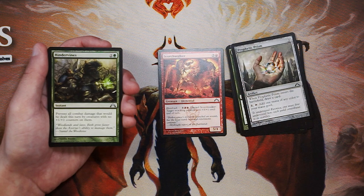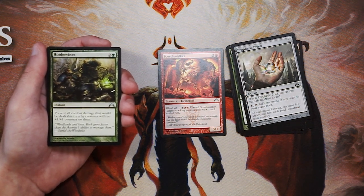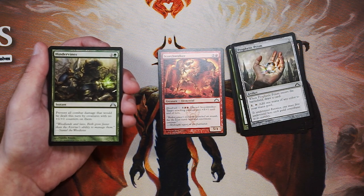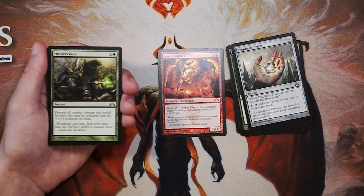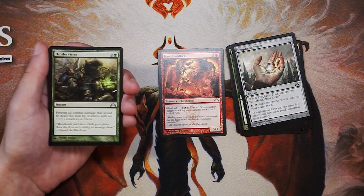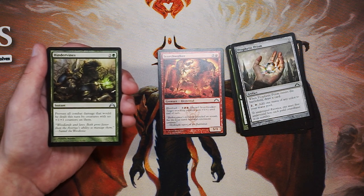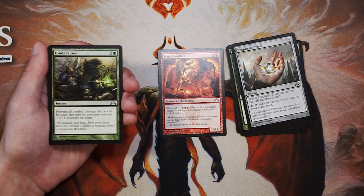Our first uncommon is Hindervines — an instant for two and a green: prevent all combat damage that would be dealt this turn by creatures with no plus one, plus one counters on them. I don't love this. You're very dependent on the board state, and yes, Simic decks are where this wants to go since they play with those counters. But if you don't draw your creatures with plus one, plus one counters, this is a very dead card. You also don't know what the opponent is playing — if they're playing with counters too, this really isn't great. The dream is swinging with counter creatures while your opponent blocks, then preventing all their damage, but I don't think it's as likely as you'd think.